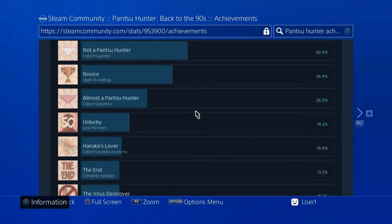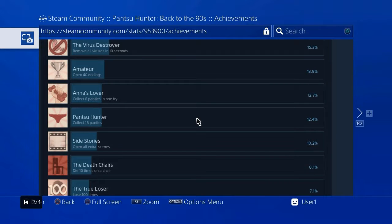As you can see from the screenshots here, you can also pick up the game on Steam, and we're using the Steam achievement list for today's video. As you can see, it's essentially just getting all the undergarments in one go, a few of the stages, as well as getting all the different endings.